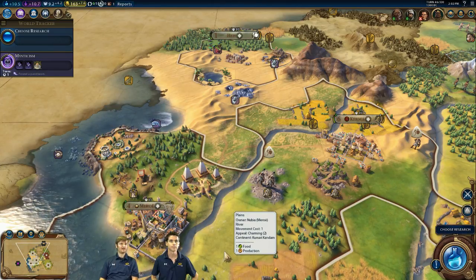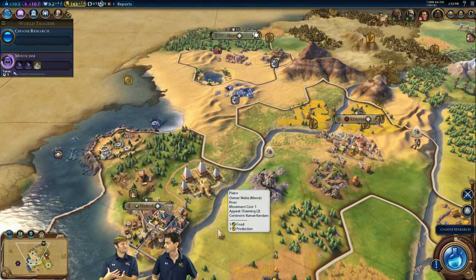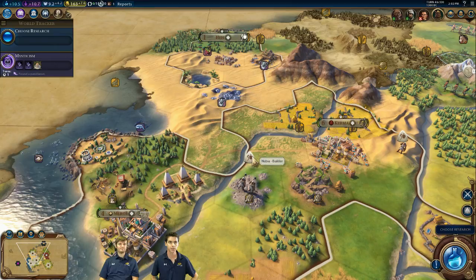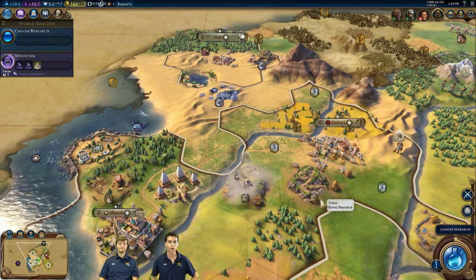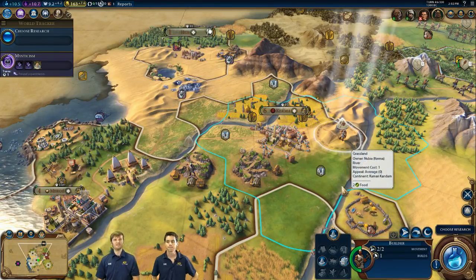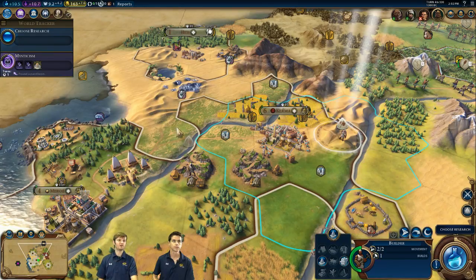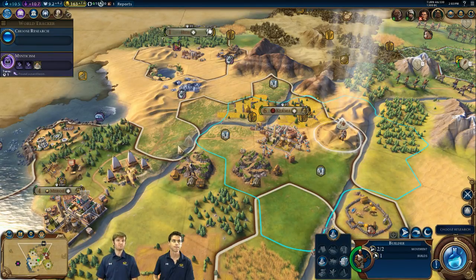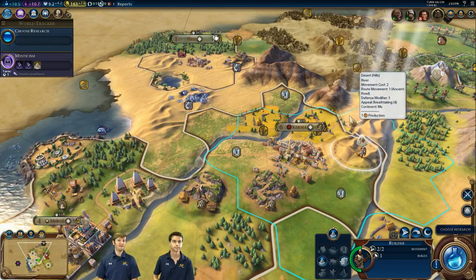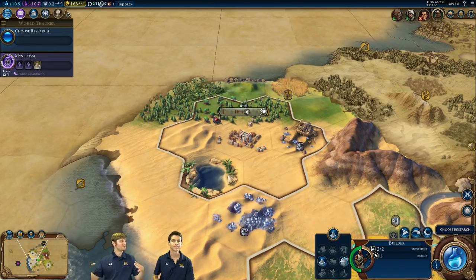If you're playing as Nubia, it's really fun if you're a builder type of player, because you get to plan out where your improvements are going to go along with your districts in a much bigger way. I've got these builders right here and there's a stone resource situated here. I'm going to drop a quarry on it now for the production. But later on in the game, that's a fantastic spot to drop an industrial zone — the Nubian Pyramid will get production if it's next to an industrial zone.